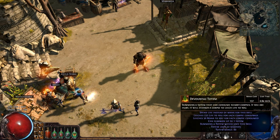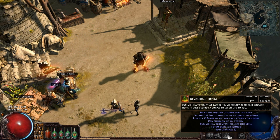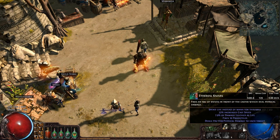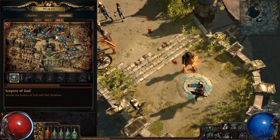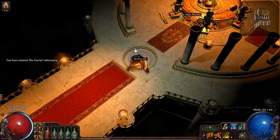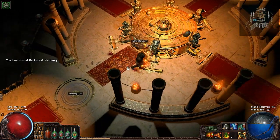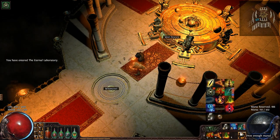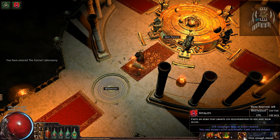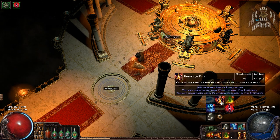I have Devouring Totem just to eat corpses and regenerate life, and Lightning Warp just to warp around. So let's run a little map to show off how dangerous this build is. I'm going to be running Grace, which automatically turns into armor with Iron Reflexes.